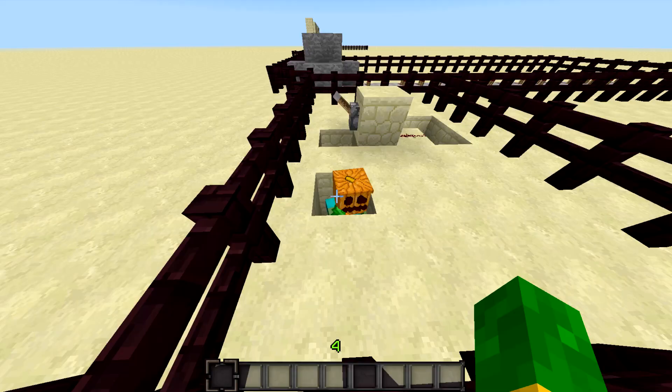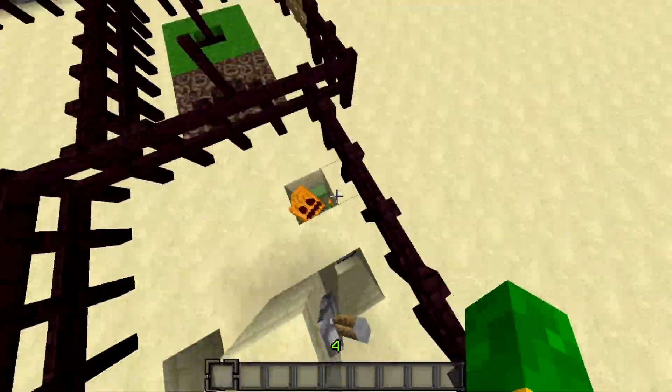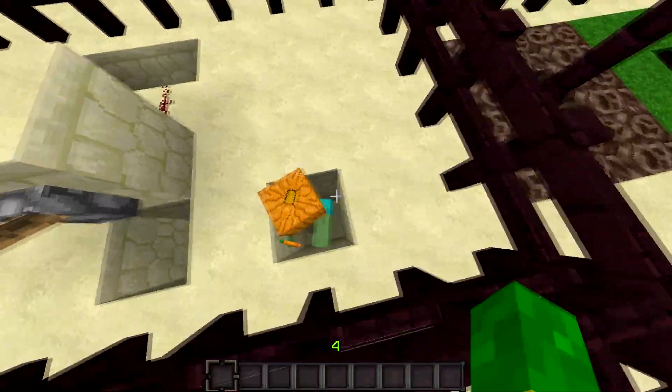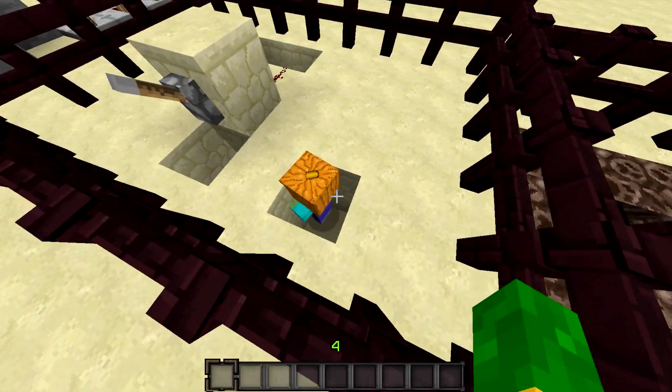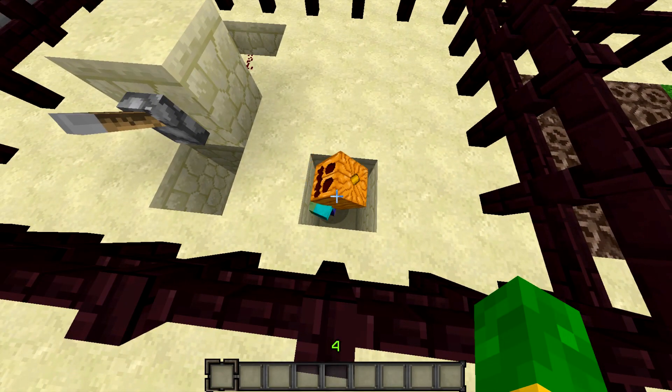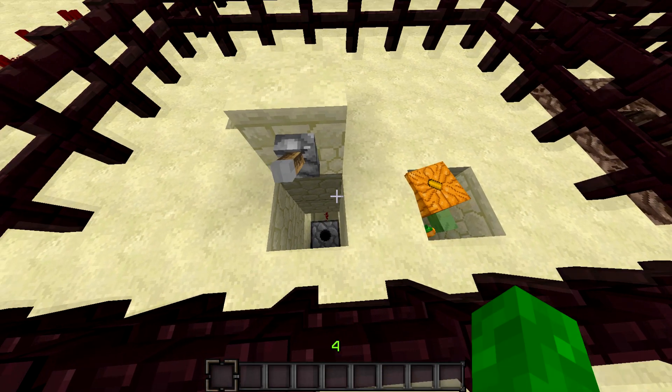Number three. A mob, such as a skeleton or zombie, can wear pumpkins on their head, which will prevent them from burning in the sunlight. And also with zombies, if you give a zombie an item — it doesn't necessarily have to be a carrot, just any item to hold — they will not despawn.